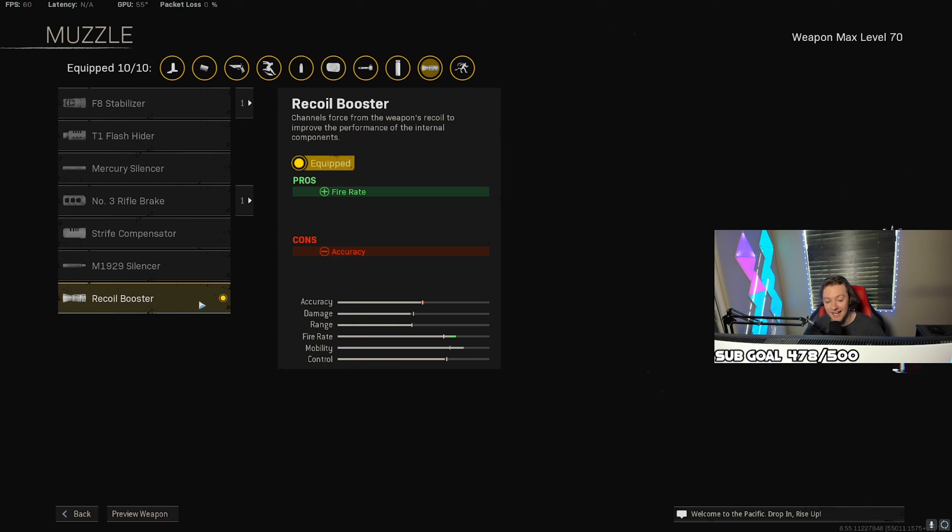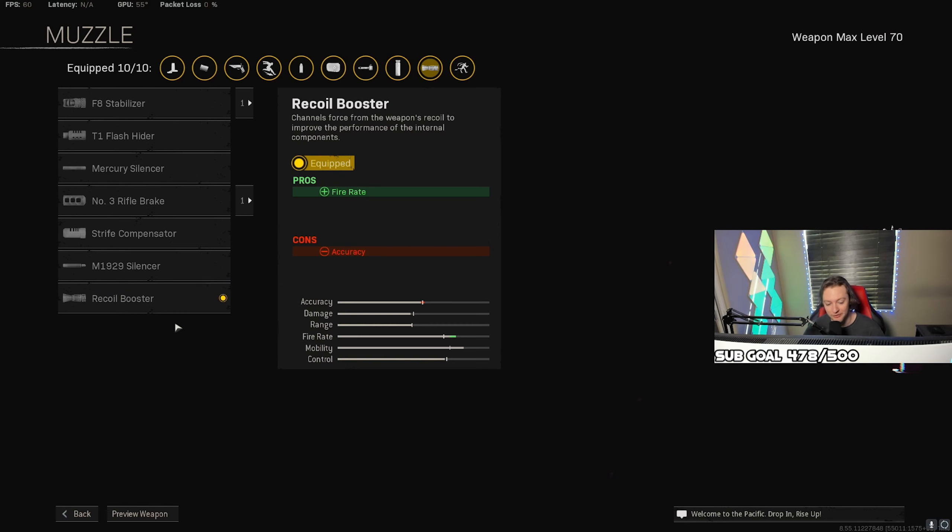Feel free to follow me over on Twitch. But anyways, let's just get straight to the class setup. For the first attachment, I'm using a recoil boost right here. This is going to up our fire rate as well as lower our TTK, so that way we're killing people faster.